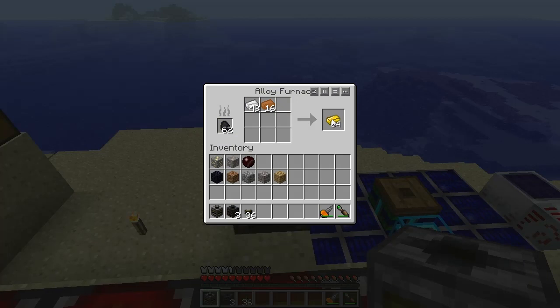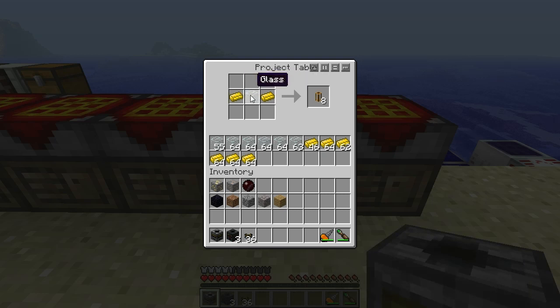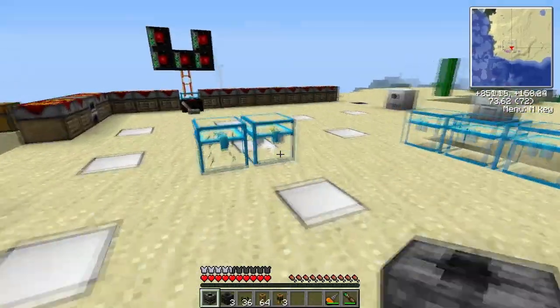Next up, brass. To get brass, it's tin and copper in an alloy furnace — one tin per four copper and they make four brass ingots. Then brass ingots with glass make pneumatic tubes. Let's get a stack of that. Next, pneumatic tubes with iron ingot — that's going to require about three. Got to get a chest.